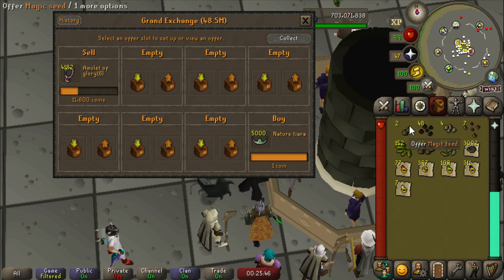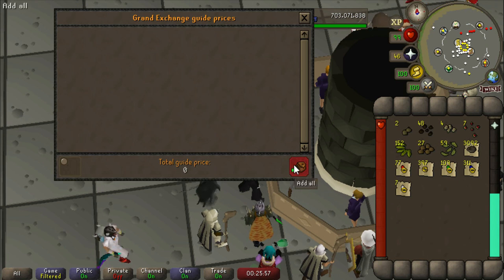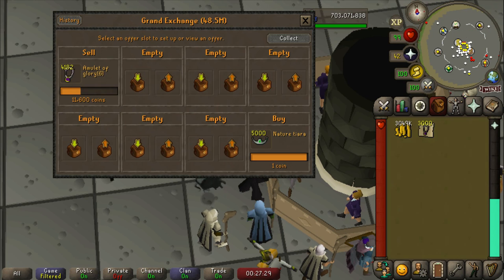I decided to go through all my nests from Birdhouse Runs, empty them out for the seeds, the nests, and of course the rings. I'm going to sell all of that. Almost 20 million just from Birdhouse Runs — I don't know if this is like a month of runs or what, but 20 million gold, that is insane.